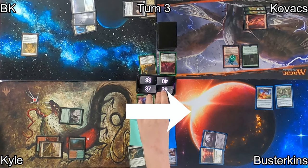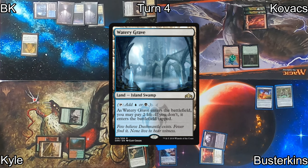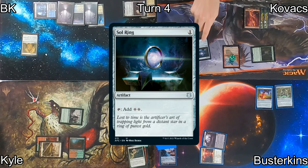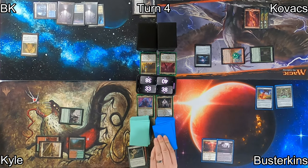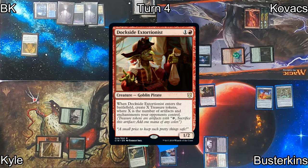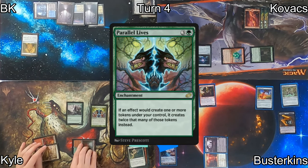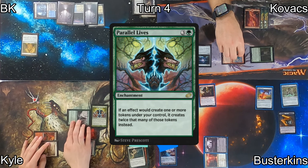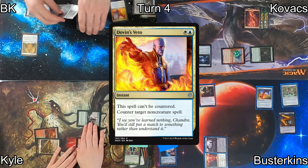I grab a Swamp from Path to Exile and go to my turn four. Watery Grave enters the battlefield tapped, and with a non-zero amount of suspicion, I pass the turn to Kovacs. He plays a Sol Ring, getting that sweet ramp, before attacking Kyle with his Taurean Mauler, dropping him to 33. On Busterkins' turn, he plays a Dockside Extortionist, triggering Taurean Mauler and netting him two treasures. He passes to Kyle, who plays Parallel Lives — and I say absolutely not with a Dovin's Veto. That was not going to be good for anybody — well, maybe for Kyle, but not the rest of us.